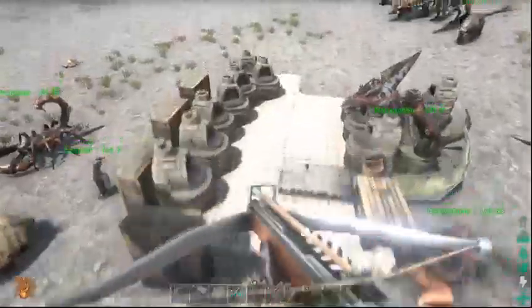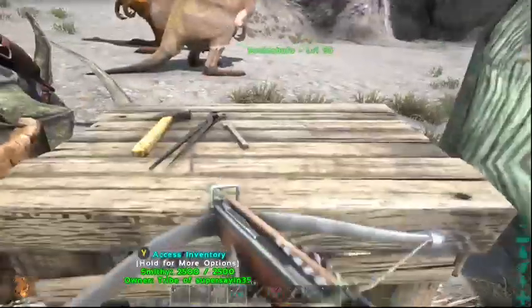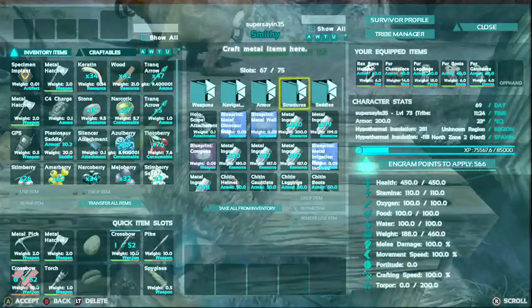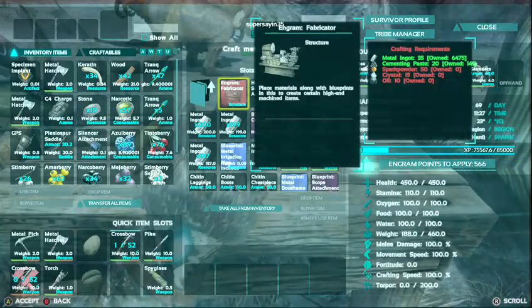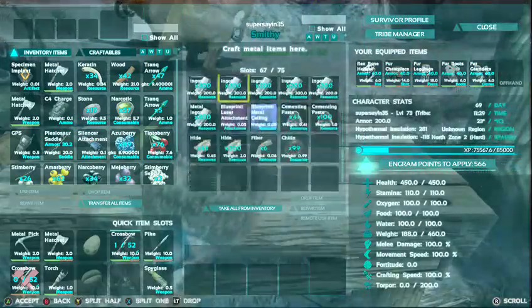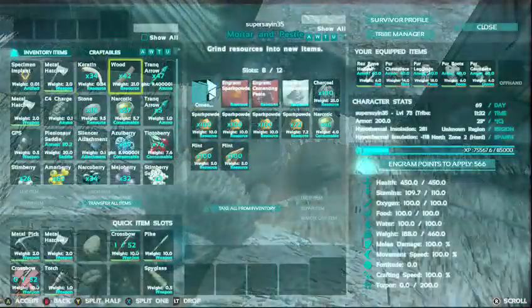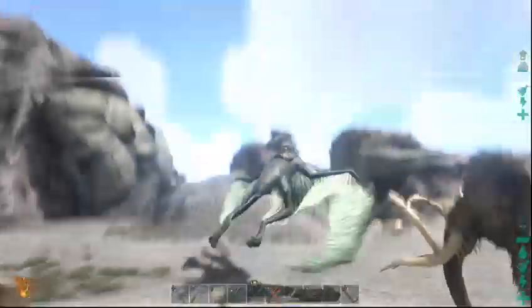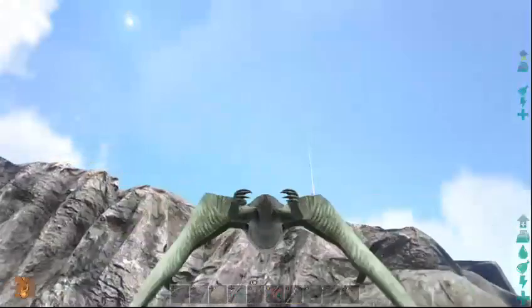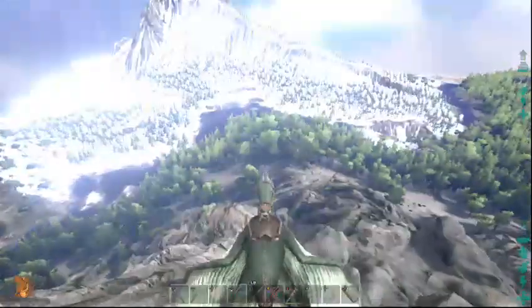Hey, what is up everyone, it is me superstandard5 here. We're here with my backup Quetzal — just kidding, this is my other extra little Quetzal. So we're gonna be making something today. I went and got it because we need spark powder, crystal, and oil. I thought I had spark powder on this but we're almost out. We're gonna have to go get oil, but the main reason I'm getting this is so I don't lose another Quetzal — that is not happening.